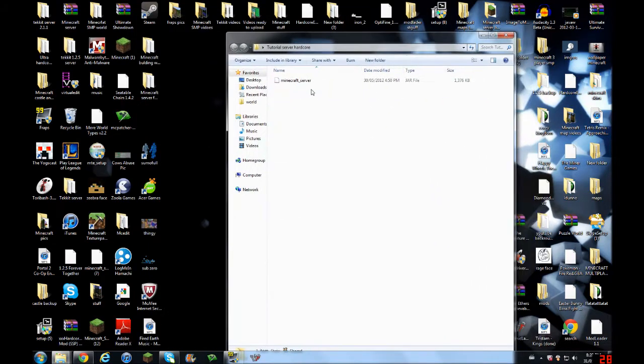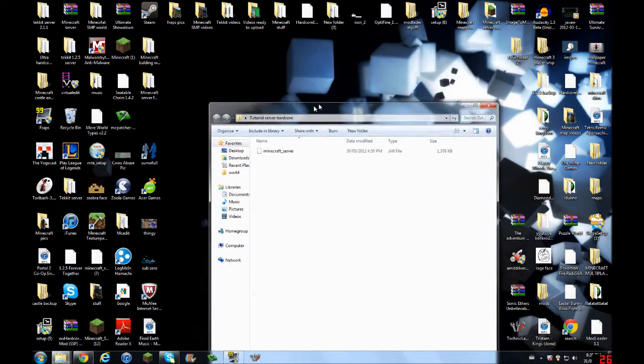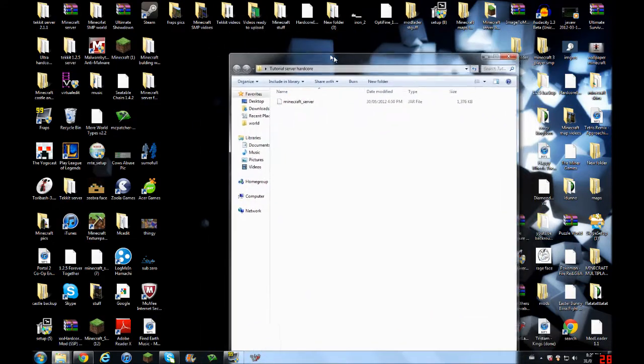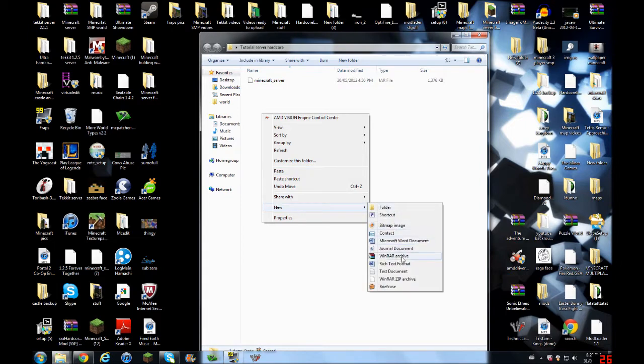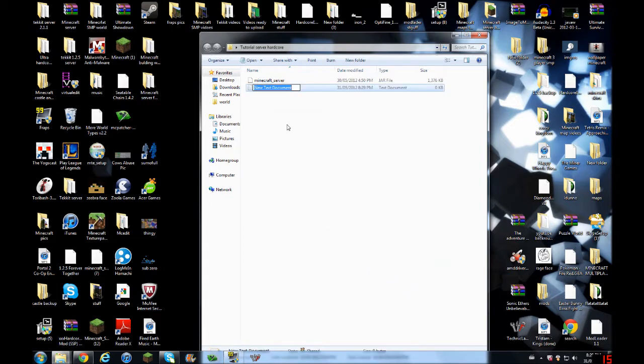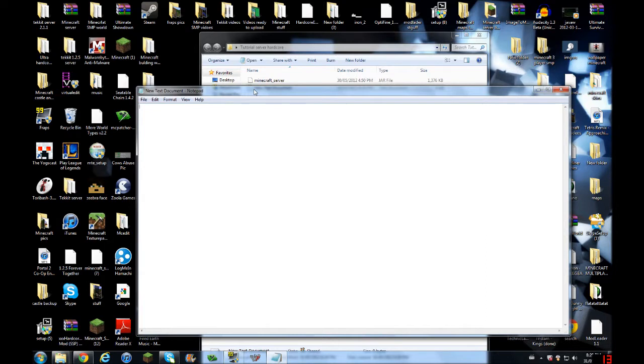Now, people try to open this with Java, but that just sort of crashes the whole thing. So what you're going to need is to create a new notepad or text document. So we have a new text document, and you're going to need to put a specific code into here. I forgot what the code was, so I'll be right back.